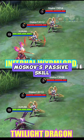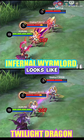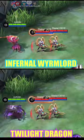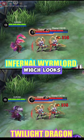Let's check out Moskov's passive skill. On the Infernal Wormlord skin, the piercing projectile looks like a blazing spear which is far different from what he was throwing. While the Twilight Dragon has this simple bright pink violet sharp object which looks like needles.